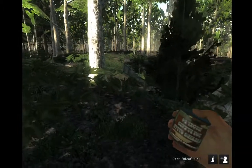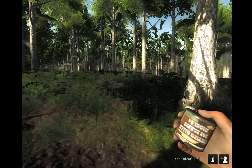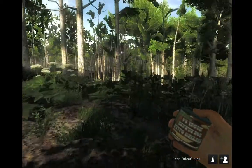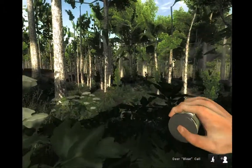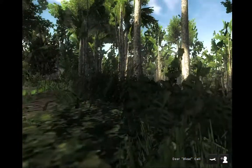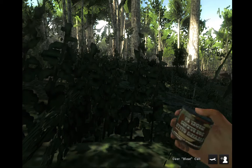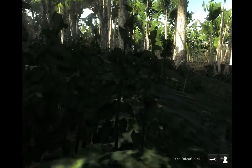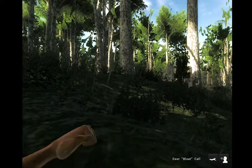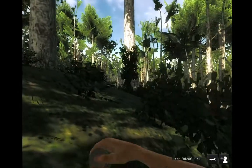Let me pull up my doe bleat caller. The doe bleat and the buck grunt have the same attractiveness effect. When you start off on a free account, you will be given a doe bleat. You can buy a buck grunt if you choose to, but I haven't. That sound can actually get quite annoying if you're sitting in a tree stand or tower stand, and the buck grunt's a lot quicker call. But it doesn't make a difference which one you have.